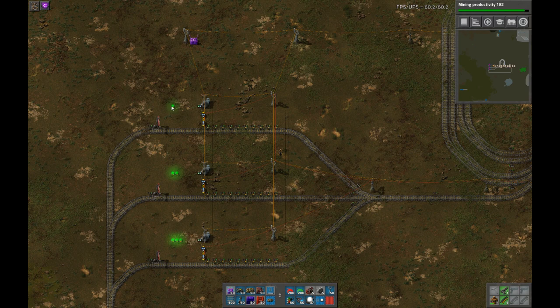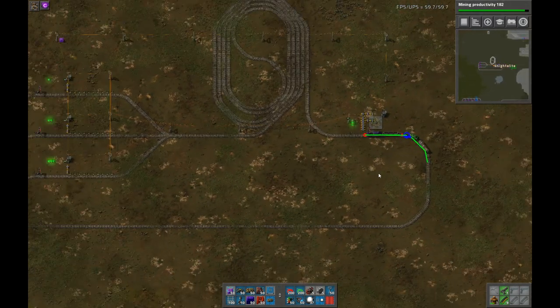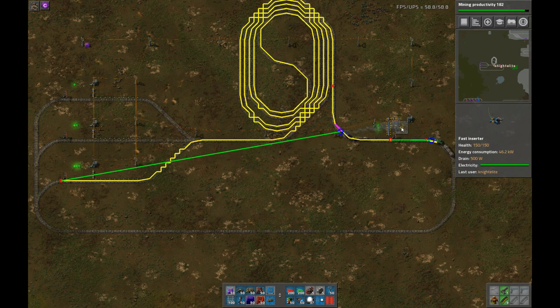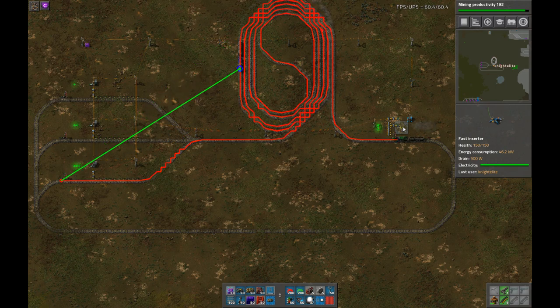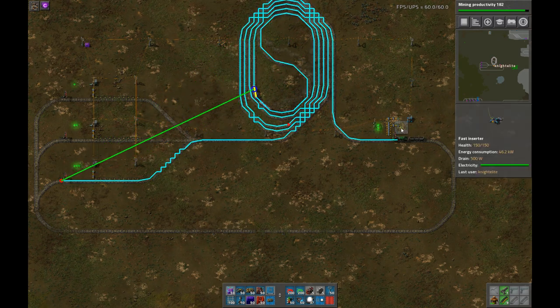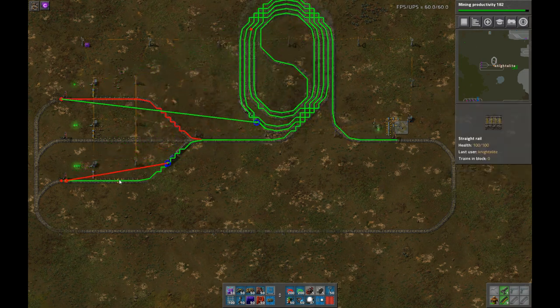I've got the stations numbered here with these lights — one, two, three — and I'll do a quick test to demonstrate what should happen. We can see the lights here are at three, trains going to three. Now I'll send the second one set to one — train goes to one. That's pretty cool.